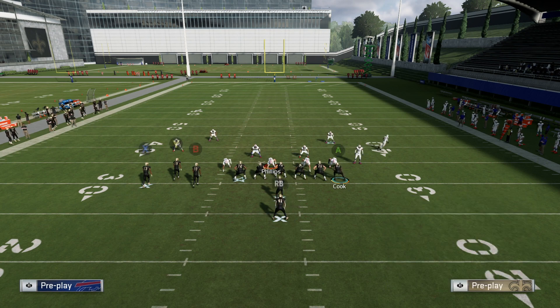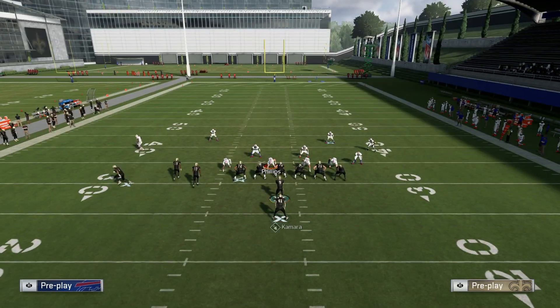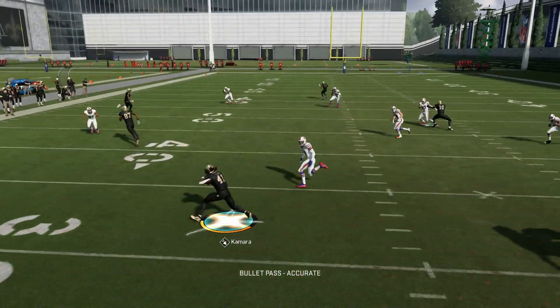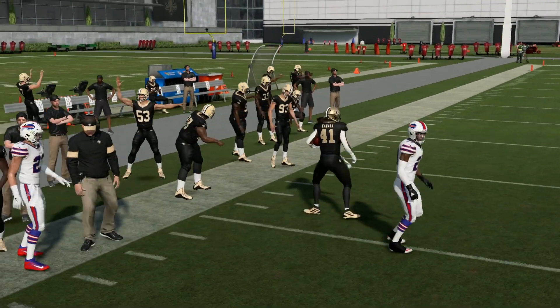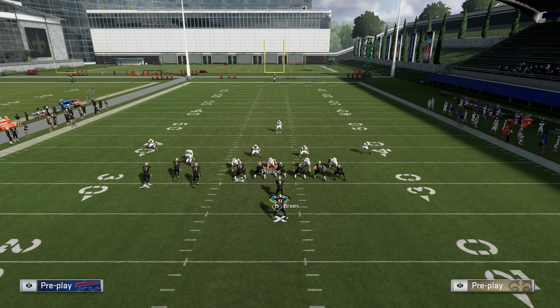Showing you guys: motion A out, motion back in on the slant, motion Thomas out, hike it — Y is going to get wide open here. Surprisingly didn't come down on the slant like I was expecting, but we end up getting the good animation. Showing you guys one last time: put him on a slant, motion back out, motion Thomas out, don't block your running back. RB is wide open — hit him. Also had that slant open. Kamara somehow puts the moves on and broke like 20 tackles.